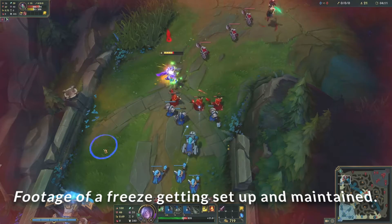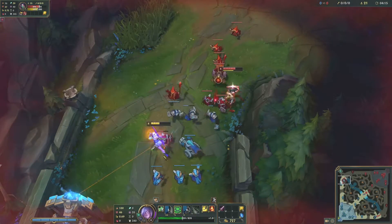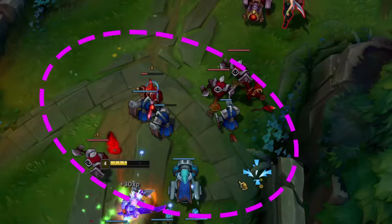The term freezing is a form of wave management and is typically found in all high elo games. Freezing is possible when the enemy minion wave is making its way closer to your side of the lane, typically just before the turret.